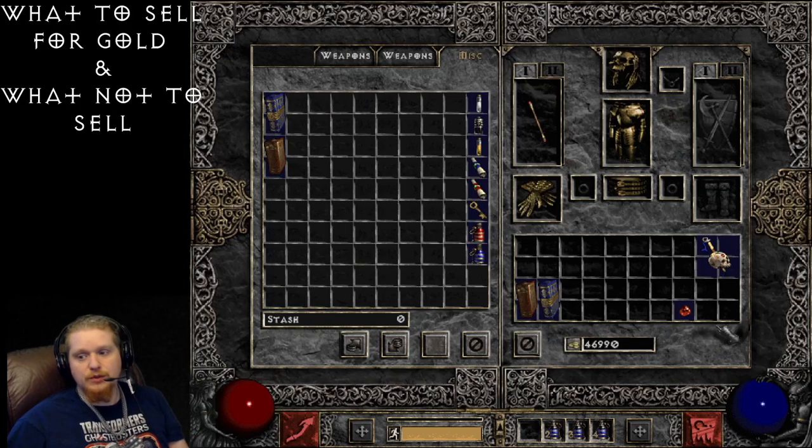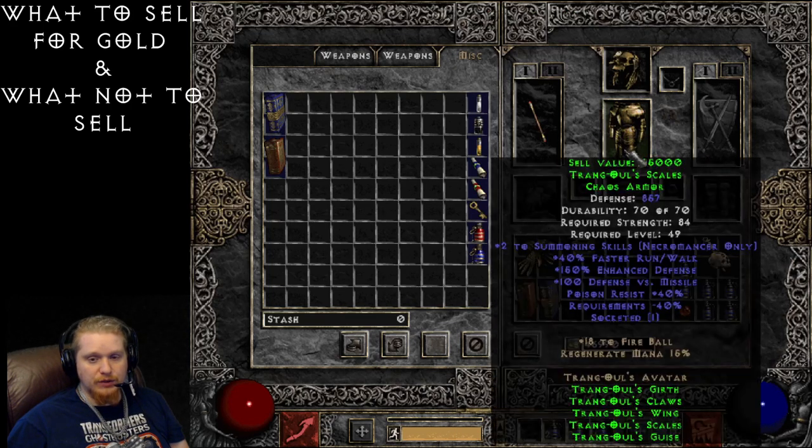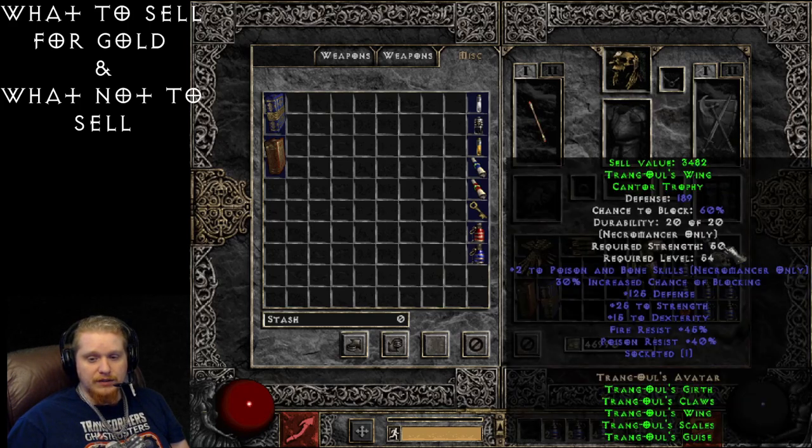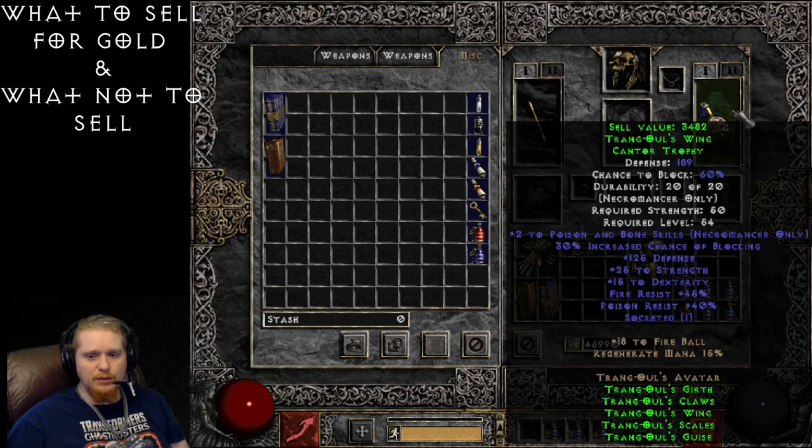For demonstration, I have a necromancer wearing Trang-Oul's set — the entire set. I want to show you the value of each item. You would think an endgame set would be worth a lot of money, but it doesn't matter whether the item is a set, rare, unique, magic, or socketed item. What matters is the effects on the item and the base item type. This Trang-Oul's Wing Cantor Trophy is only worth 3,482 gold. You'd think something with all these great stats would be worth a large amount, but cantor trophies just don't tend to sell for much unless they have plus-to-skills.